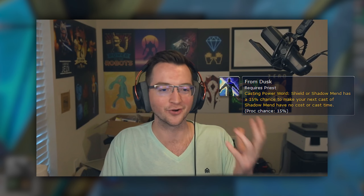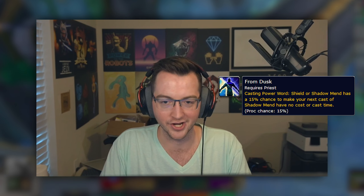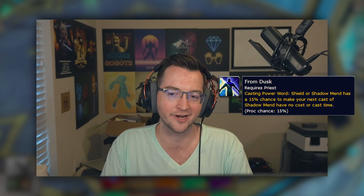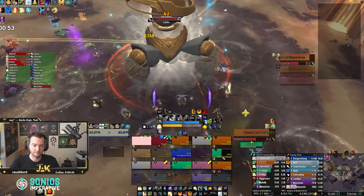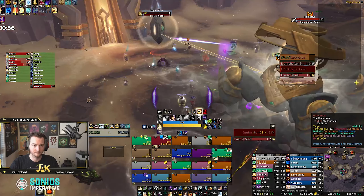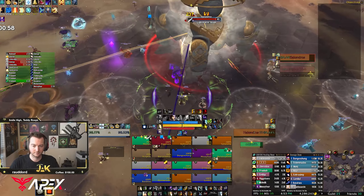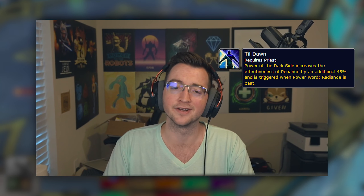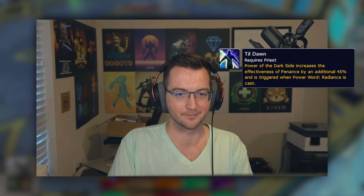That's where our tier set starts coming into the picture. The two-set bonus is extraordinarily disappointing, to put it lightly — it gives you free Shadow Mends after you cast a shield. Shadow Mend also stacks, so if you're casting multiple shields in a row during a Rapture ramp you'll have stacked buffs of Shadow Mend that you can expend at the end. A lot of times I ended up just stacking them and then spending them on my tank once my ramp was over. Overall it's not super impactful — it's a bit of a mana saver.